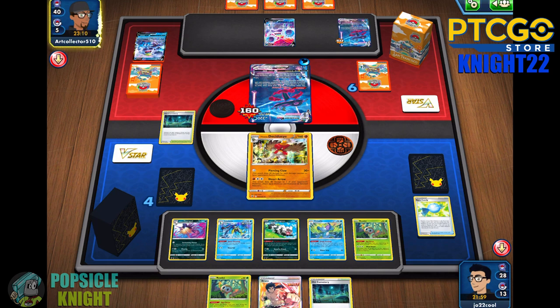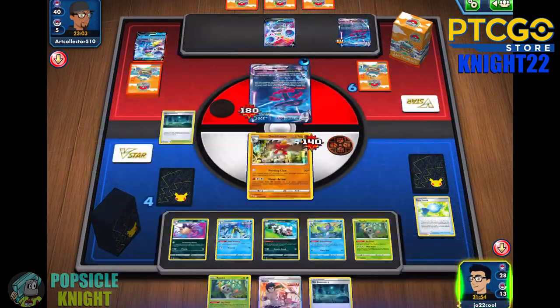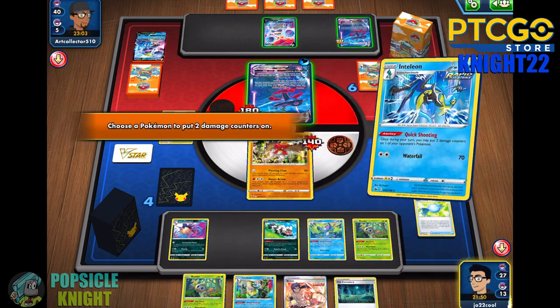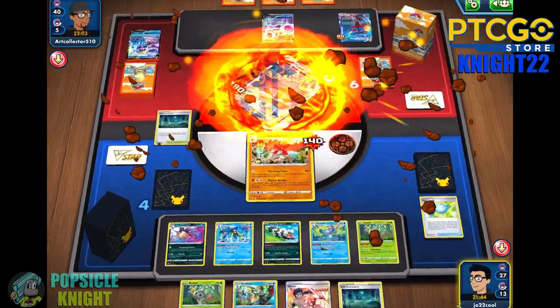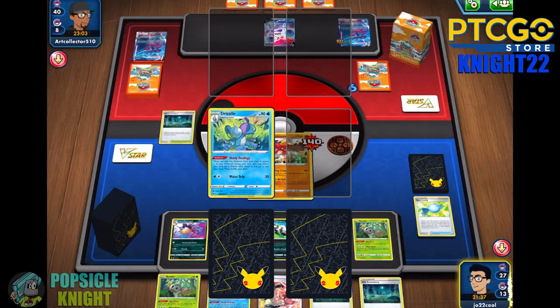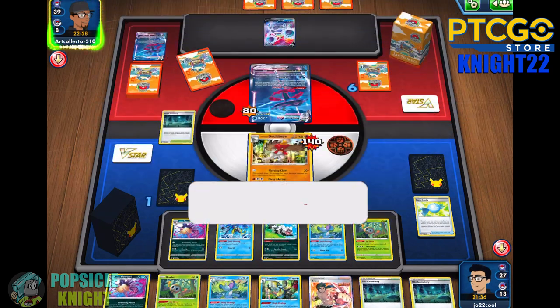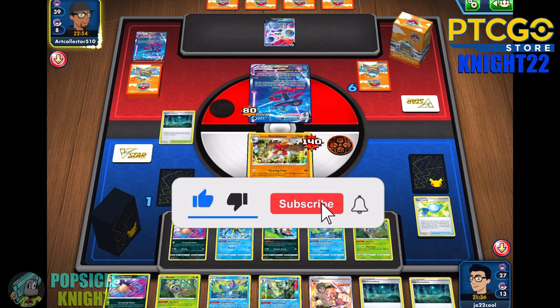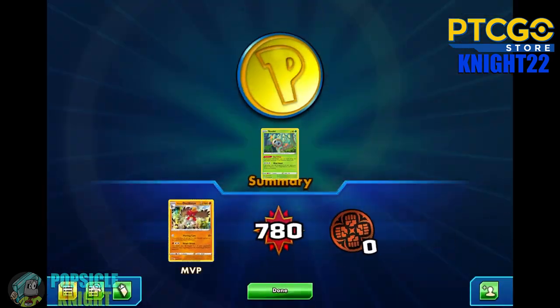Our Hisuian Decidueye should survive an attack here. We're dealing 120 damage to their Rapid Strike Inteleon VMAX — it's definitely not going to survive the next turn. GMAX Spiral deals only 140 damage. We got another Inteleon — we can set up another Hisuian Decidueye next turn. We're just going to knock out this Inteleon VMAX and soften up the other one on the bench. 80 damage should be enough. There's a scoop — I'll take that. Good game.